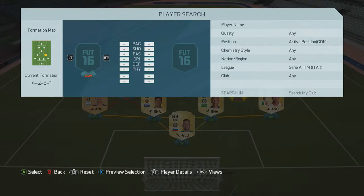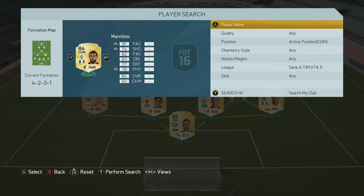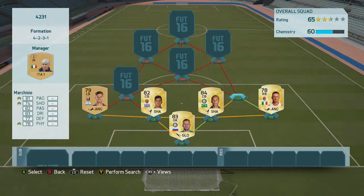The two CDM spots - on the right we're going to have Marquisio. A very well-rounded card. He's got good pace, good passing, great dribbling, good defending, good physical, good shooting. Everything's over 70 on him as well, so you can't really go wrong.